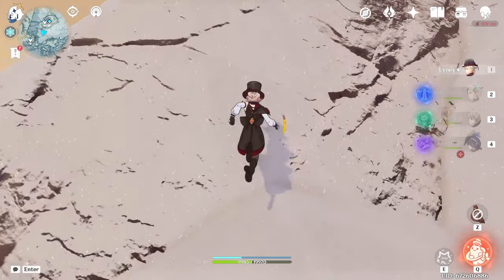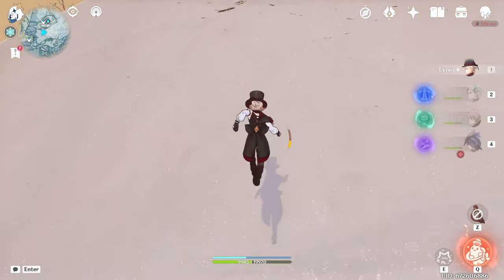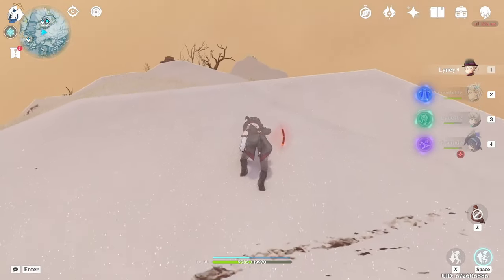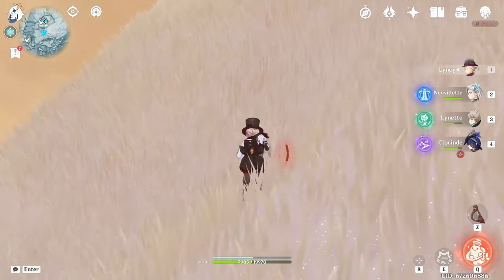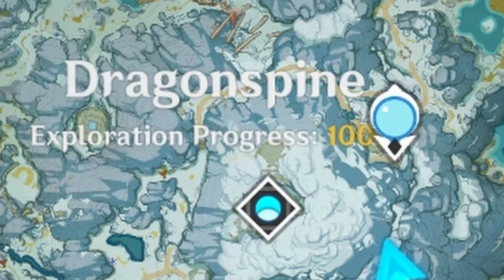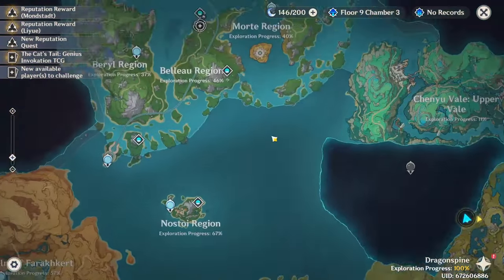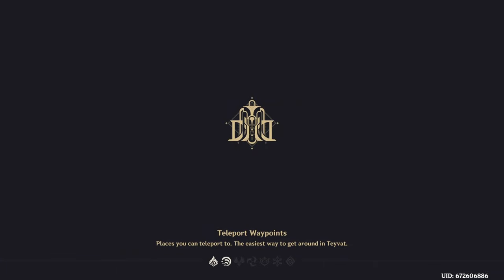I don't even know where I'm supposed to be looking anymore, so I'm just climbing. I'm not dealing with underground stuff — I know it looks like there might be something up here. I've looked underground and can't find anything, so I'm just turning into a mountain goat. We're going up and hopefully finding something. Oh my god, it's done. Get me out of Dragon Spine!